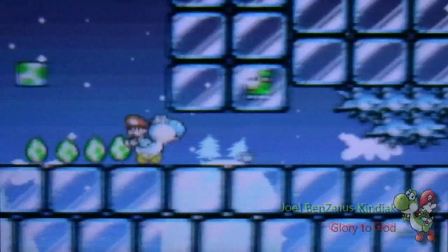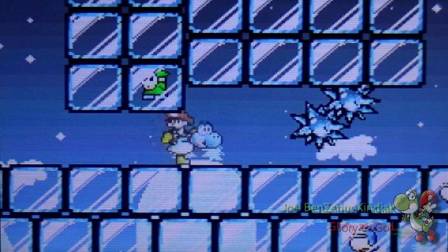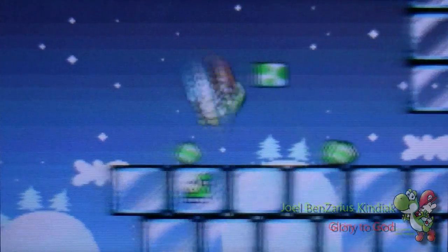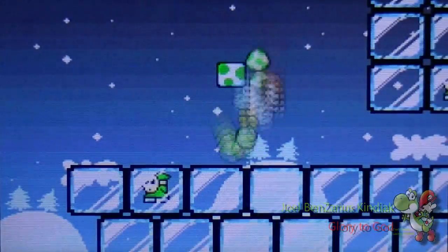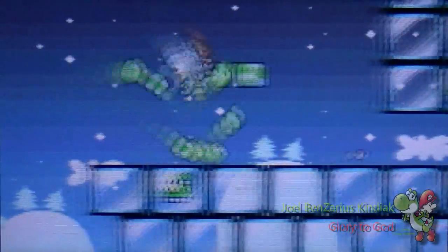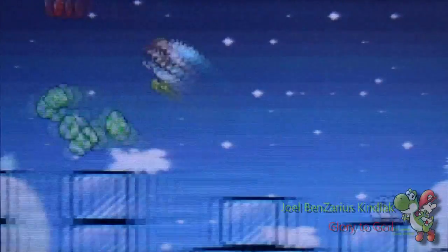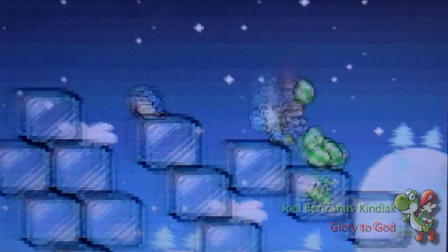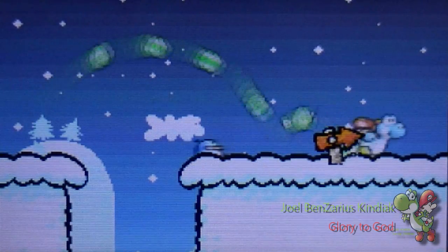I died twice here because this is a really difficult part. It is wise to spend your eggs on these things — you can try to duck, slide, and duck through, but don't ever expect to make it past. So I think it's safe to just get rid of the spikes because I died twice without getting rid of them. You cannot slide all the way past the spikes. It's like a snowman combined with a PP — that's just weird. Let's move on.